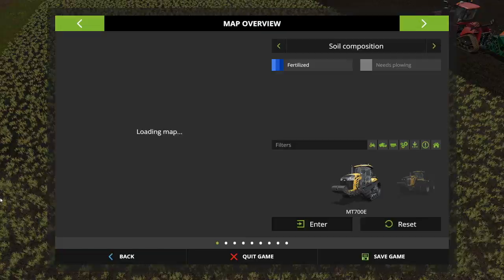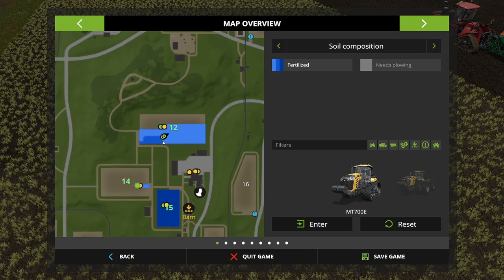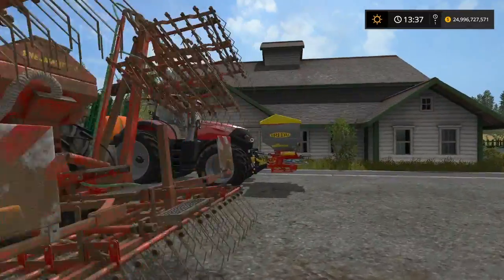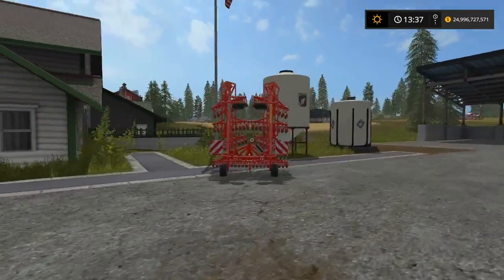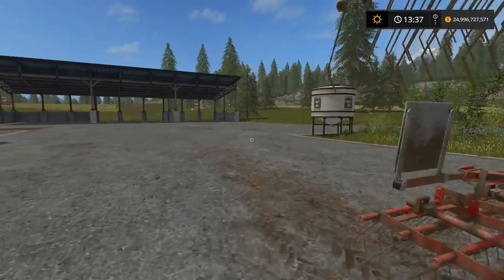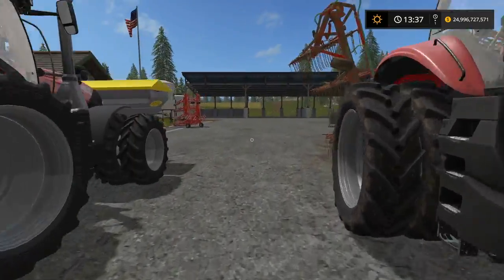We've done that now and pulling up the soil composition you can see it is now at the medium level of fertilization, so you only need to do one more pass to reach the full state. To quickly review: all of these implements — weeders, fertilizer spreaders, sprayers, manure spreaders, slurry spreaders — are capable of adding a fertilization state to your field. In the game it doesn't really matter which one you use.